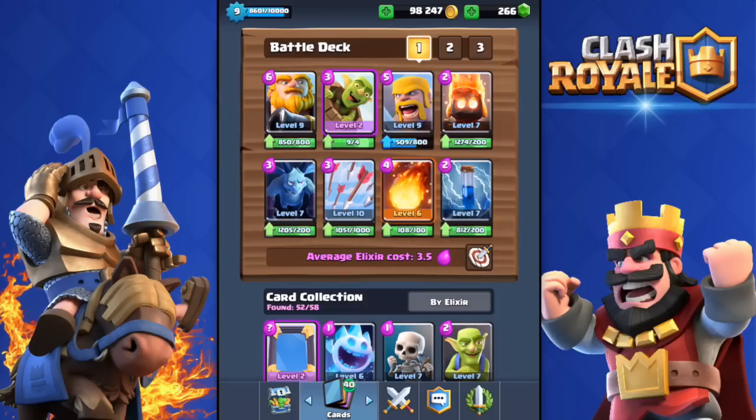A lot of friends of mine sent me their decks with Royal Giant but they did not quite work for me. I kept losing all the time so I made some small changes to their decks and this is the deck that I've been winning lately. The two main troops are the Royal Giant and the Goblin Barrel, then I have the Barbarians, Fire Spirits and Minions to counter pushes. As usual I have my Arrows, Fireball and Zap Spell. At a 3.5 average elixir cost, this is my Royal Giant deck.